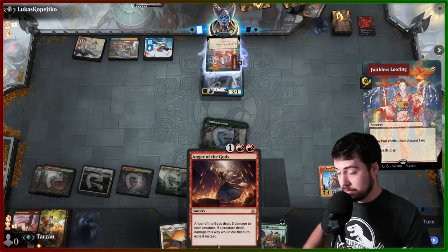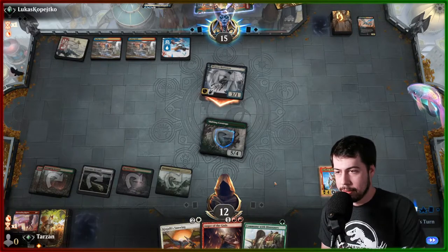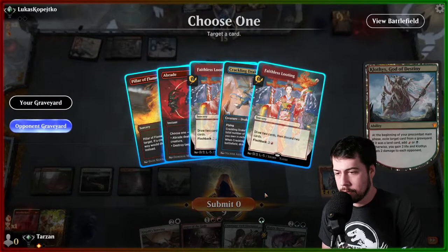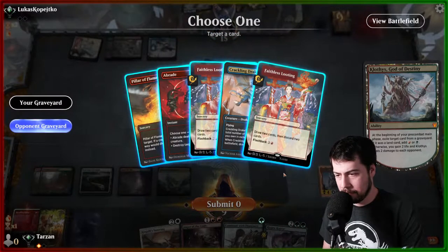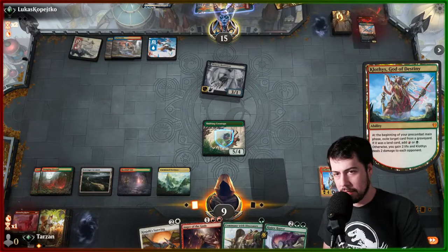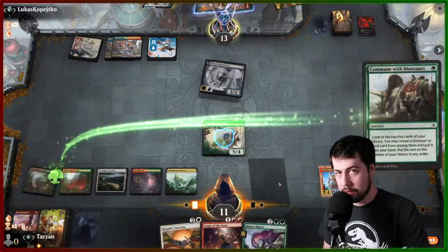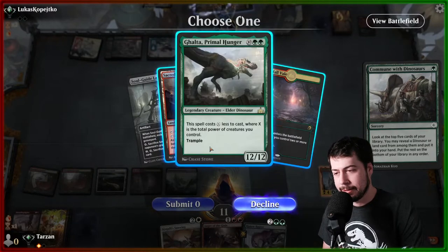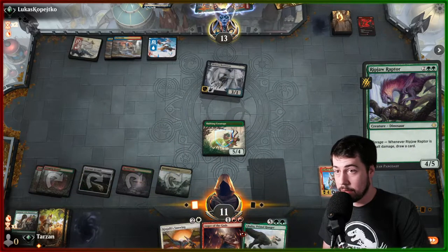Shifting Ceratops does survive Anger of the Gods whenever I do choose to go that route, so hopefully they play some more small creatures. Exiling more stuff — I'm thinking maybe getting rid of the Crackling Drake, reducing the overall different types of cards they have, keeping them to just instants and sorceries. I could see them getting Unholy Heat — things like that wouldn't be good. Commune for the turn — grab a land or something else quite nice. Galta! I'm going to grab the queen — that might help close things out. We could also just simply be dead next turn at 11 life — that's pretty rough.